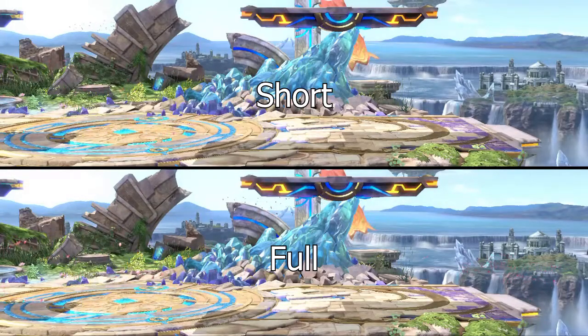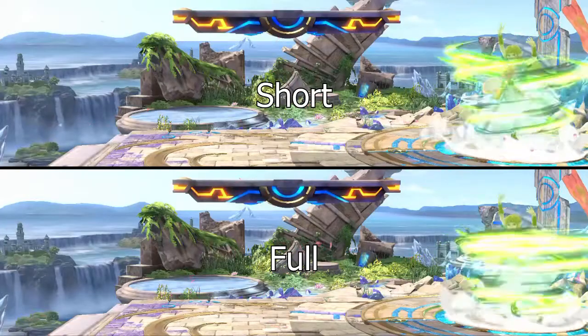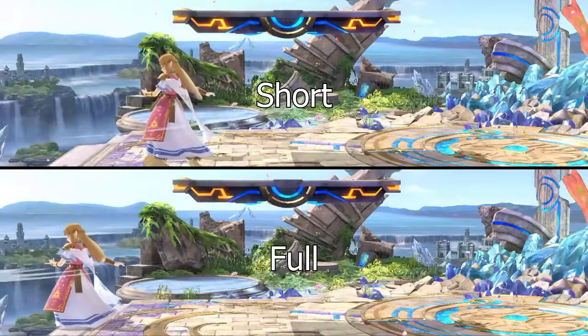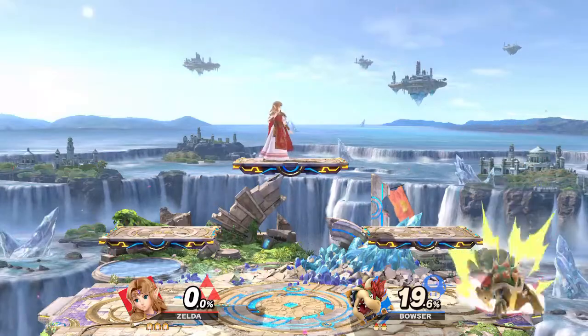Meta Knight's is shortened by a fairly substantial amount, so it might be worth looking into if you're a Meta Knight player. Zelda seems to get some utility from this as well, as hers is shortened by a moderate amount, and it can allow for her up B to connect with both hits at lower percents than usual.